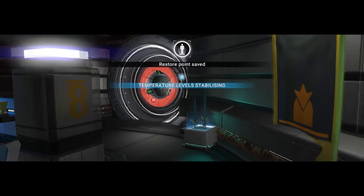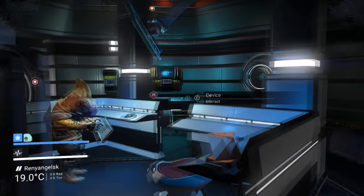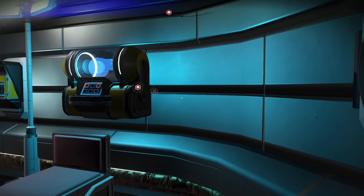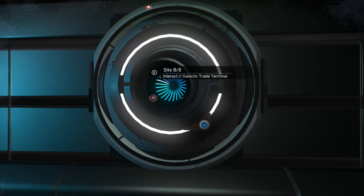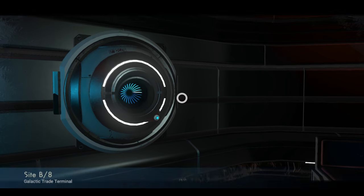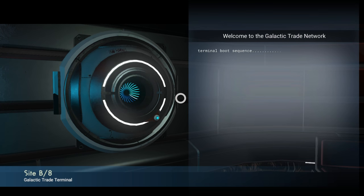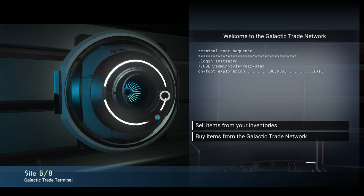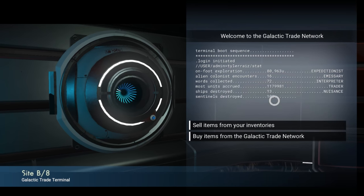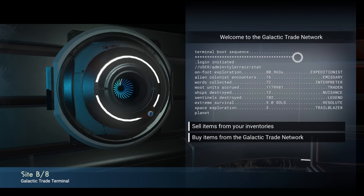There is a Gek here. In the realm of mods I would like, stuff that gets rid of some of the notifications and letterboxing would be nice — especially the journey milestones. I really want to get rid of the journey milestones. They're really annoying, they happen too often, and I don't need them because I can see all my stats whenever I look at the galactic trade network.